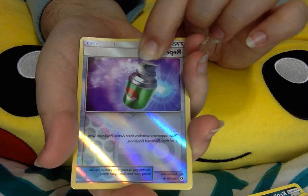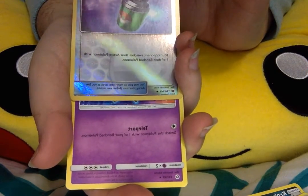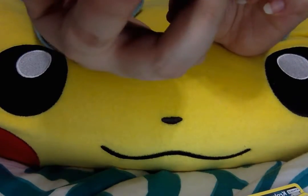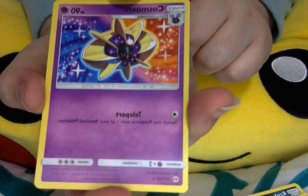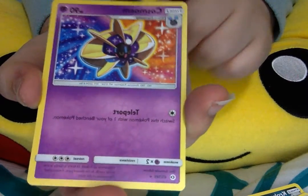A Reverse Foil Repel, and is this another foil? Doesn't look like it. It's a Cosmog, which probably is just another regular rare to you guys, but I haven't gotten one of these yet, so it's kind of great. Now I can actually use that full art Lunala. So that's awesome.